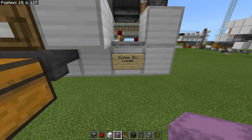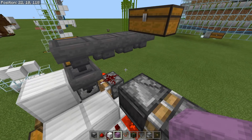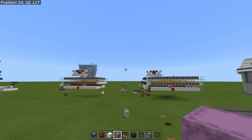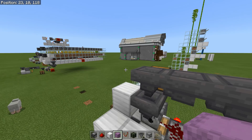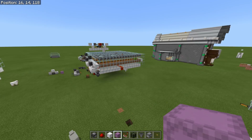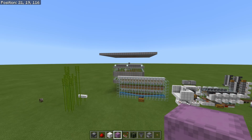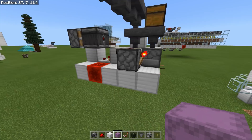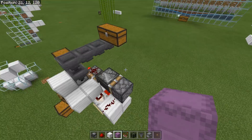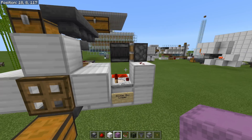Last but definitely not least is the shulker box loader. You would use this in conjunction with one of the other transport systems — like a hopper line or a water stream — especially for larger farms with a lot of output, like a big pumpkin farm or a villager-based crop farm. You're probably going to need a bigger system to handle that efficiently without building a huge storage system, and the shulker box loader is the perfect thing.